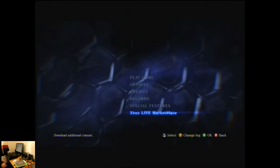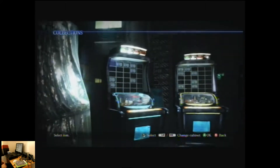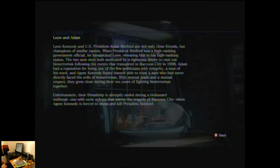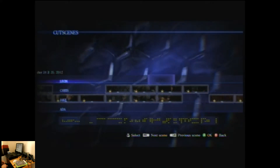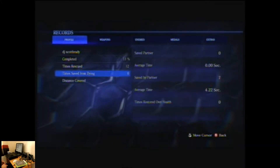You've got the Xbox Live marketplace - not sure what sort of DLC is available. There are special features and collections; some of this I haven't actually looked at myself. These are basically just text unlocks - like when you get the serpent emblems you unlock little backstory segments. You've also got cutscenes throughout the game, looks like they've got a bit of a timeline showing how the story interacts. Records shows all your scores and times and that sort of stuff.